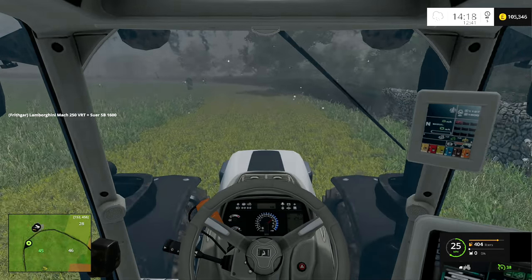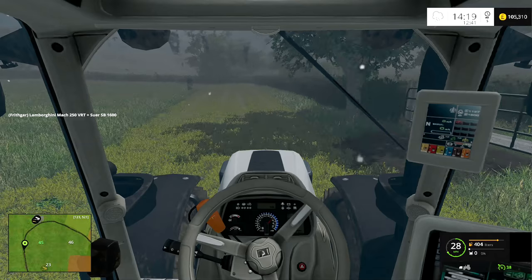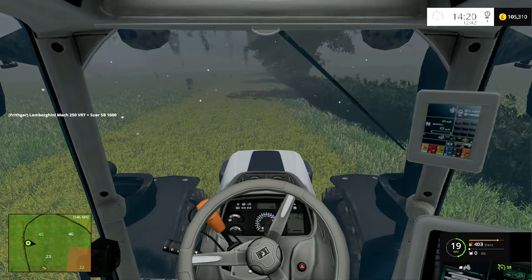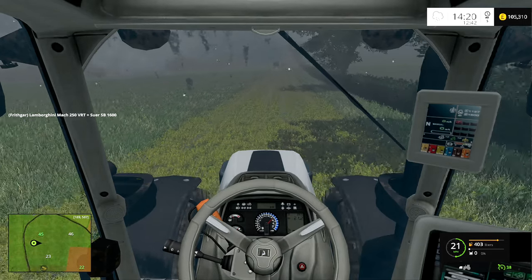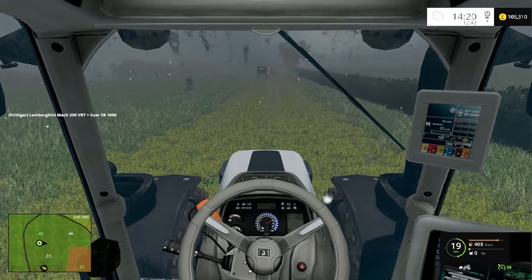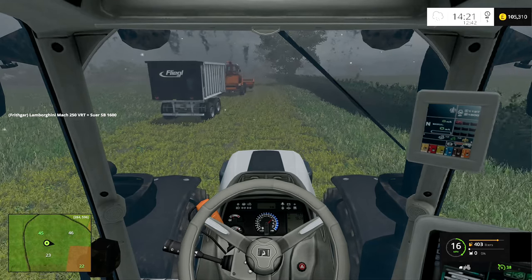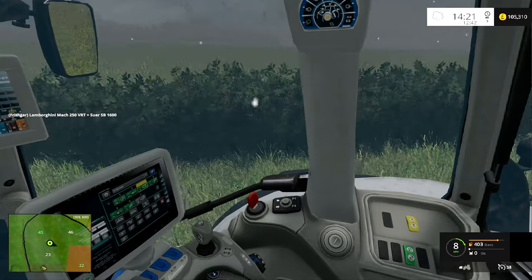About one and a half times around the field is one trailer full, so we'll grab this one now, tip it, and then before the next episode I'm going to do another trailer full — actually four times around the field total. Then we can start using hired help. The only issue is if we get a sudden grass growth stage and it moves up one, the hired help may then start going right out to the edge of the field. Not sure what's going to happen with that, so we'll watch this space.